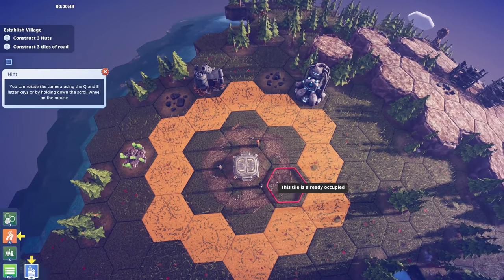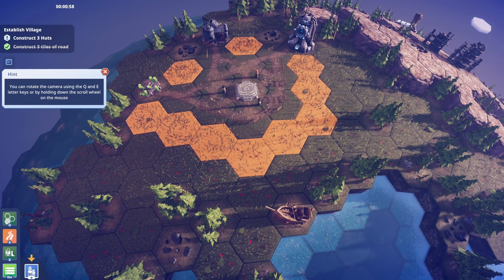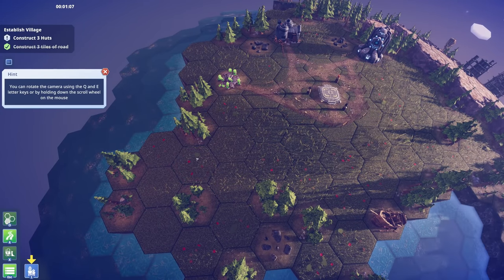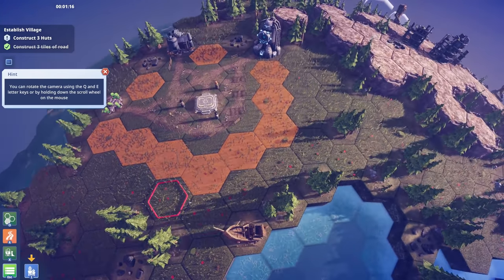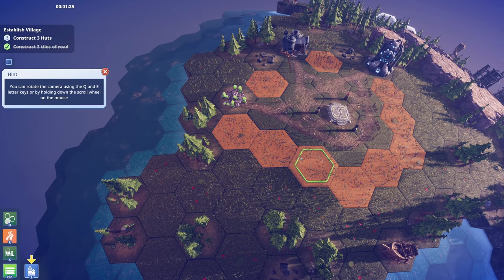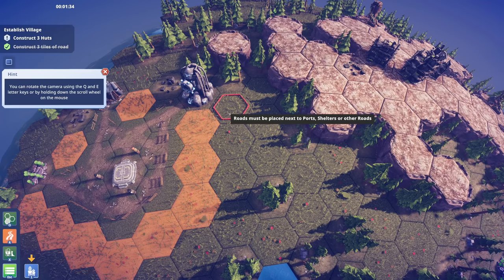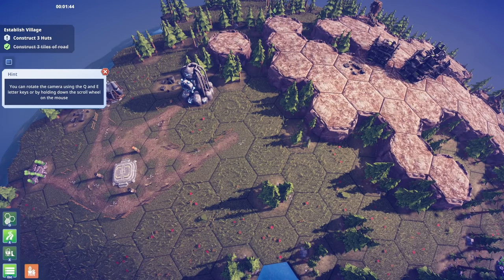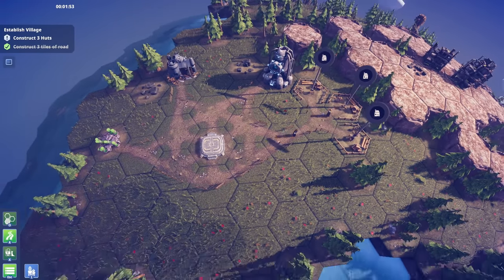You can rotate the camera using Q and E. We need to construct three huts and three tiles of road. Buildings must be on a road, so we have to be careful - trees are gonna be for wood and these tiles might be for farms. Every tile I put a road on I can't use as a resource tile. So if I put a road here and here, we can do one, two, three off of that.